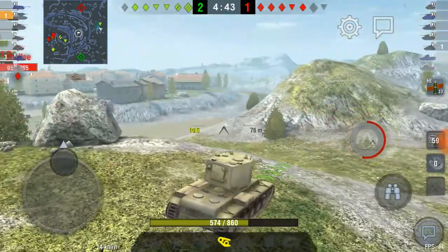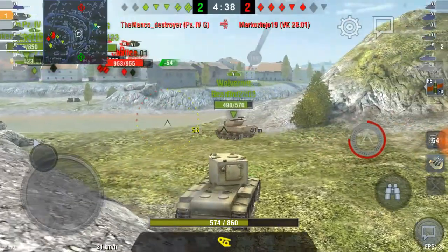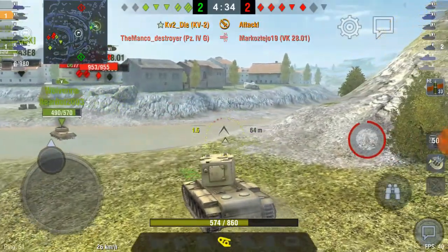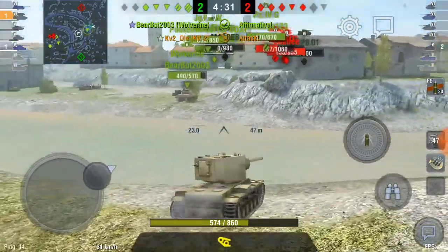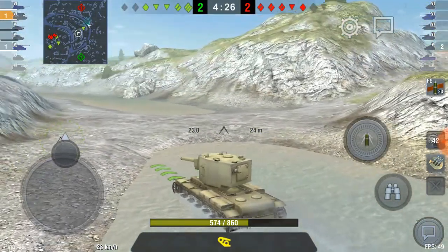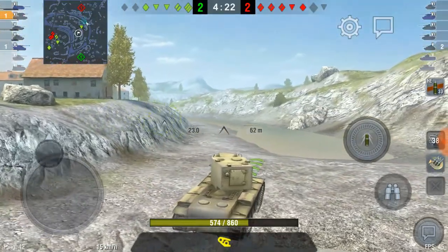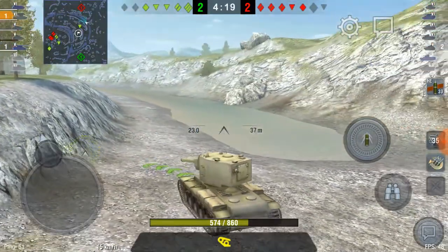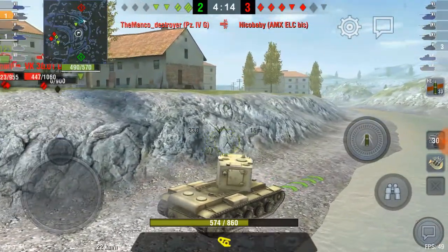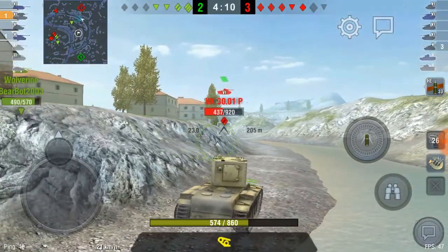As he takes fire from somewhere else he backs up while reloading and heads down toward where he thinks the target is — but nothing's stopping him from being shot. Everybody tends to stay away from the KV2 when it has the short barrel gun, known in World of Tanks as the 'derp gun' due to how much damage it can cause. And there's our target.